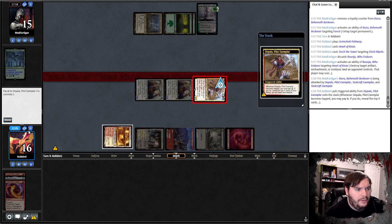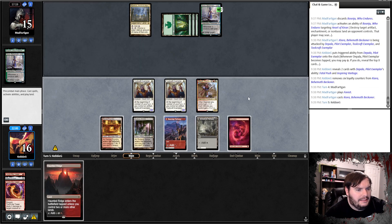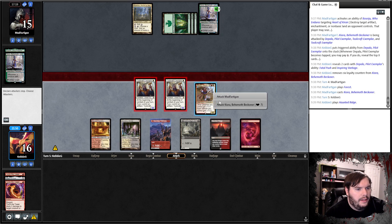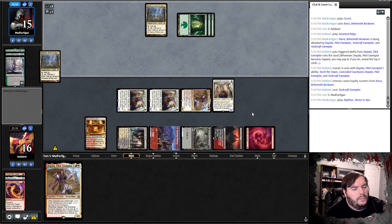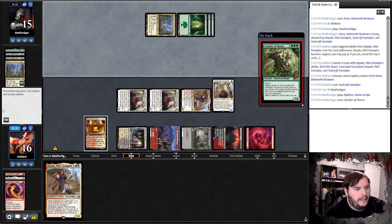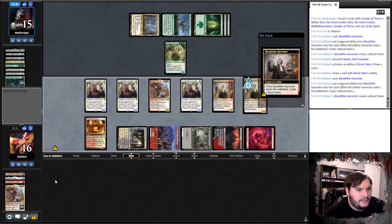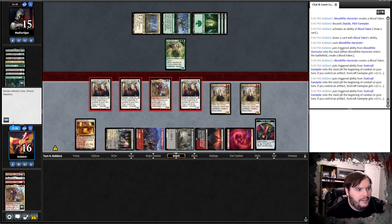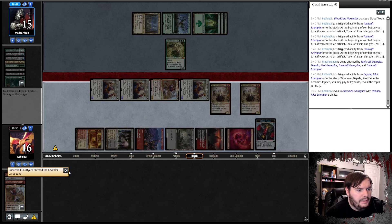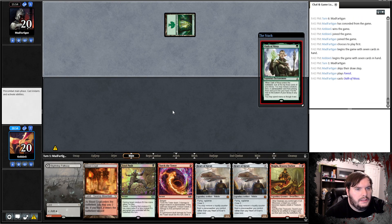Kiora activations — we pay in and fizzle. Play Toolcraft, then Nick Knacks and Cavalier — that's a Lair. Blood Tithe Harvester cracks a Blood token. We attack out with everything, opponent takes eight, down to eleven. Fizzle by putting a land to the bottom — takes out a Toolcraft, down to four, scoops it up.